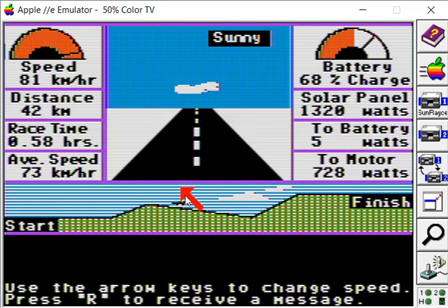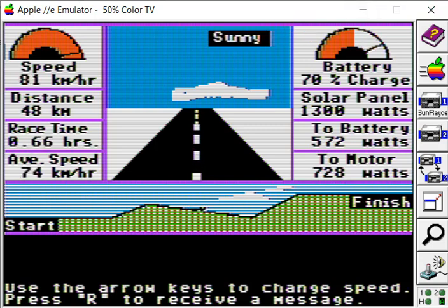Nice sunny day. We've got clouds coming up ahead, and there's this monster hill we'll climb. Our first race is only 100km so it's pretty easy to qualify for this one. We're still going fairly well — average speed is 74, which is above 66. We're almost at the halfway point, 50km — there we go. We've still got a speed of 81 and we're still sending plenty of power to the battery.